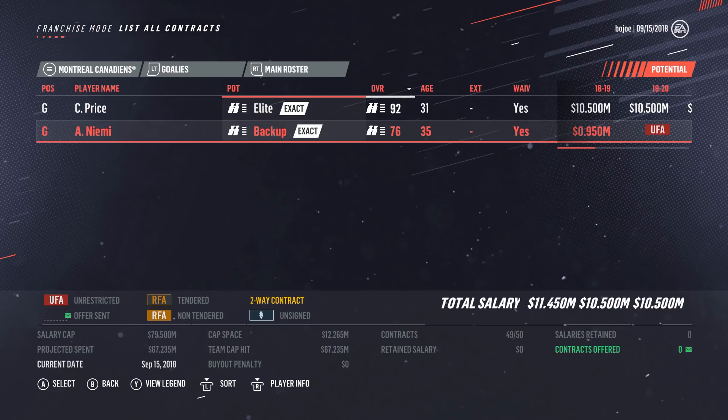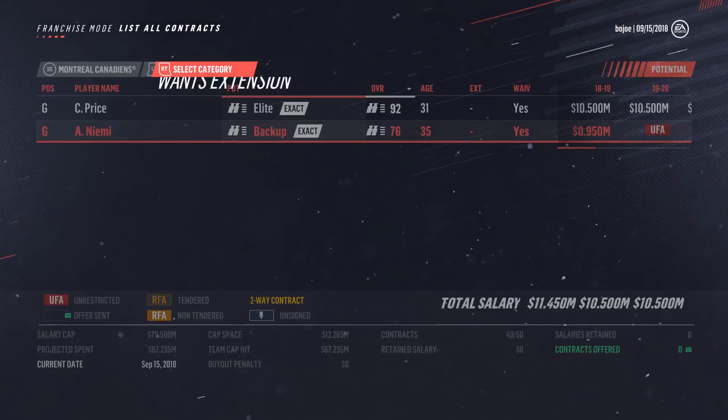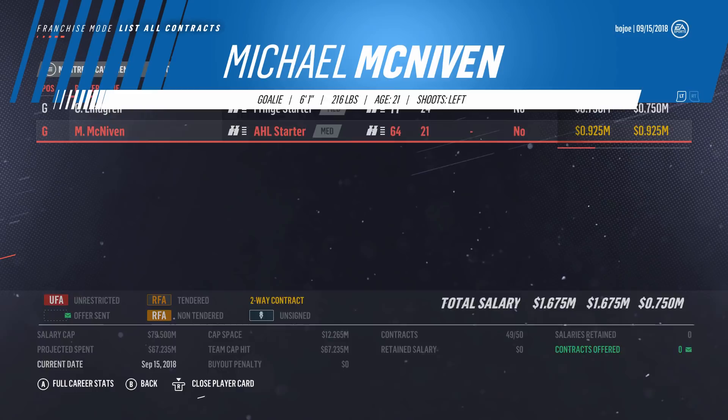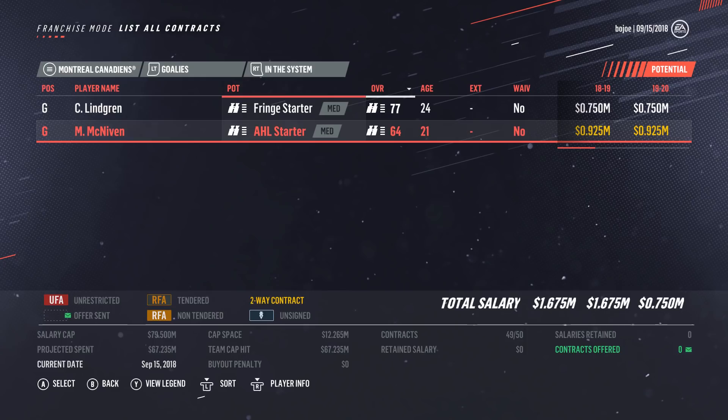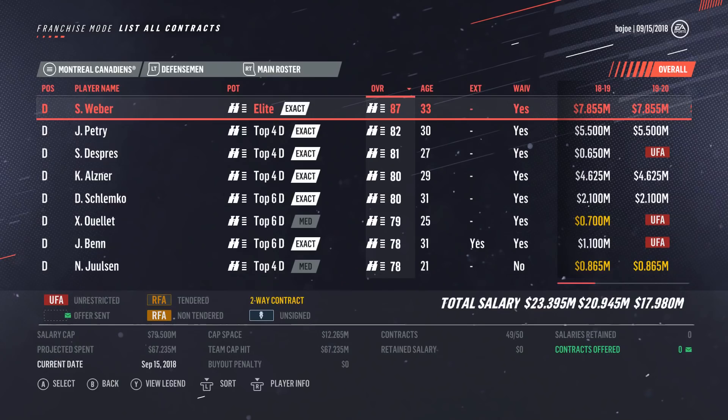The backup situation isn't too great. We do have 2.2 million in cap space available so we can sign a backup if needed. Niemi is the backup at 76 overall. Prospect-wise, we have Charlie Lindgren at 77 overall as a fringe starter, and Michael McNiven at 64 overall as an AHL starter. Lindgren will probably get AHL time for a couple years and might turn out to maybe low 80s. A goaltender prospect is definitely something we need to look for, because Carey Price is going to drop — he's 31 years old.